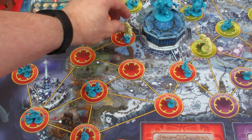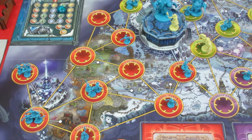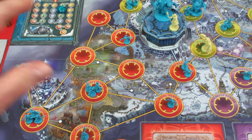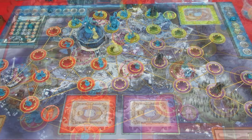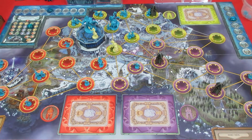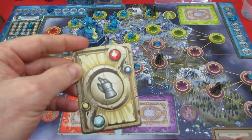She has one action remaining, and her final action she's going to move up here with the Lich King. If I can get Moradin up there and he can complete the quest, we'll win the game. But that's not the end of things yet, because now we have to finish off Jayna's turn and that might be a turn for the worst.